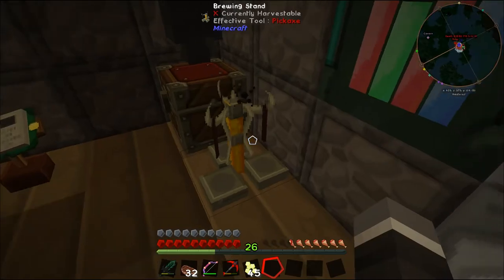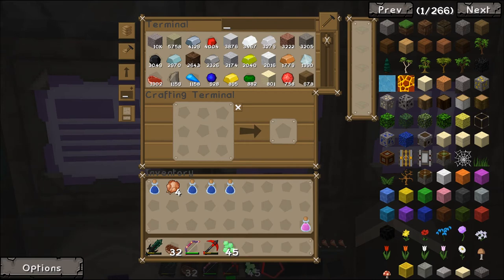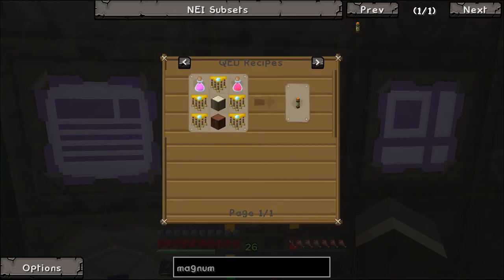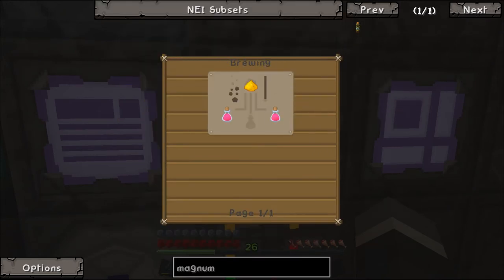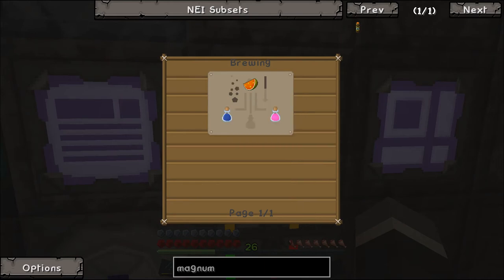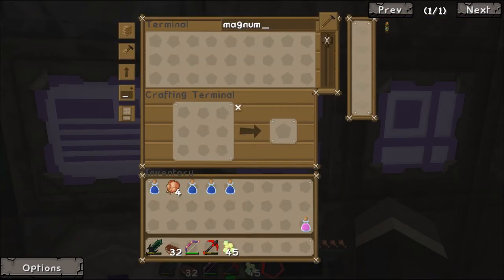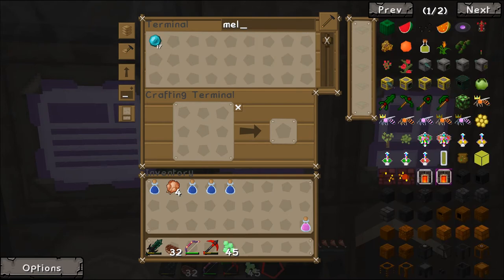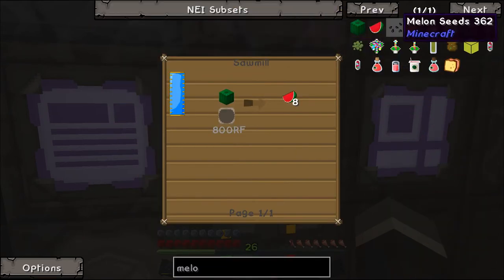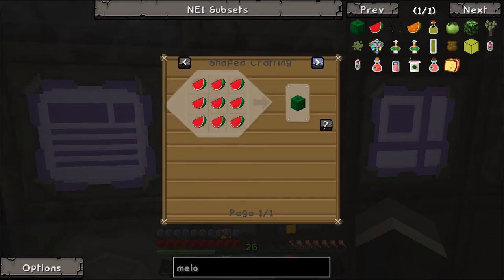We had a potion of regeneration 2. My memory is shocking - I can't remember what we were making. Magnum torch - we need a potion of healing, which is instant health 2. That requires an awkward potion and a glistening melon. So we need an awkward potion and a melon - and of course I have no melons. Can I make a melon? Of course I can't.